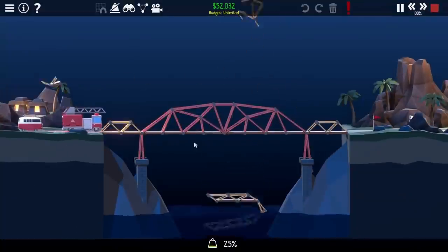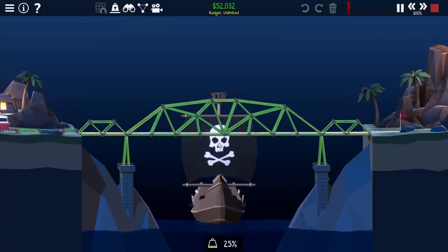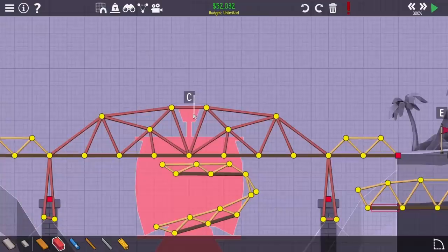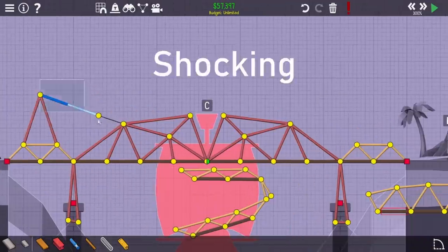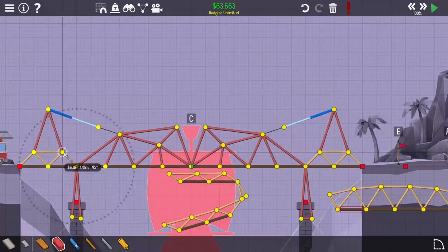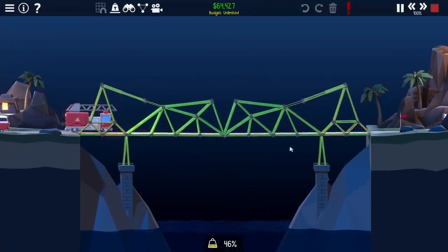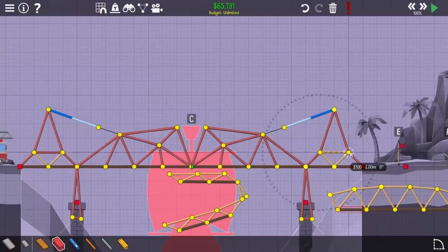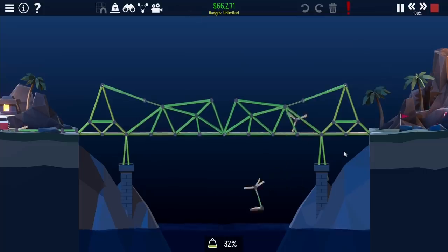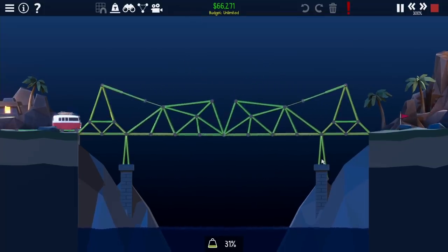I build a very simple bridge first just so the truck can get across. Once it gets to the other side, a boat needs to get through and ends up destroying it. That's easily fixed by actually making a drawbridge. I put in a hydraulic and a rope to pull in the two sides of the bridge and let the boat through. After replacing some wood with steel, the truck gets through, the two sides of the bridge pull in and the boat gets through, then they lower again and the van gets through. That's two levels done.